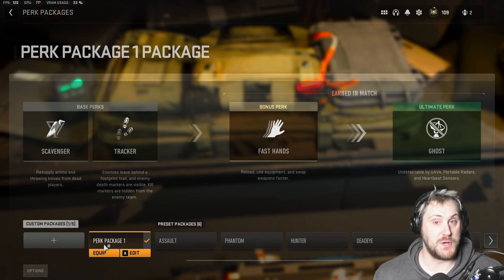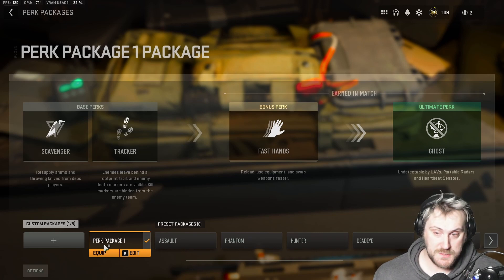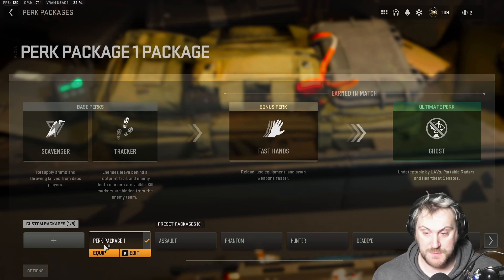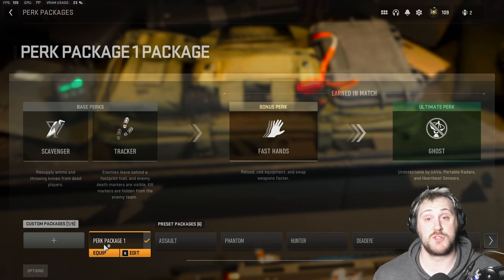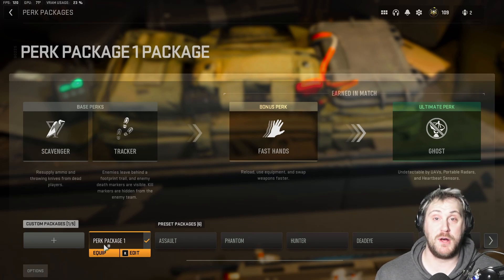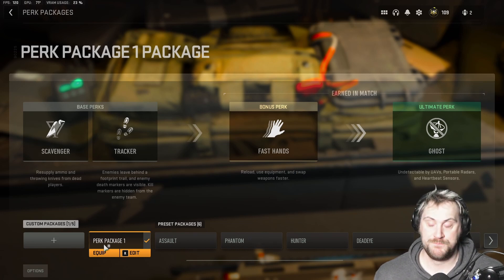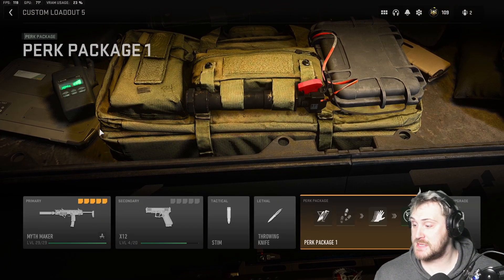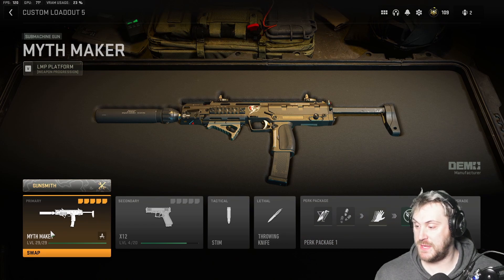The last perk is the ultimate perk, which I'll say again is the most OP perk in the game — Ghost. It makes you undetectable by UAVs, portable radars, and heartbeat sensors. Whether you're running around in multiplayer or Warzone, if you have Ghost enabled you will not be seen by UAVs, portable radars, or heartbeat sensors, making you a lot more stealthy on the map.